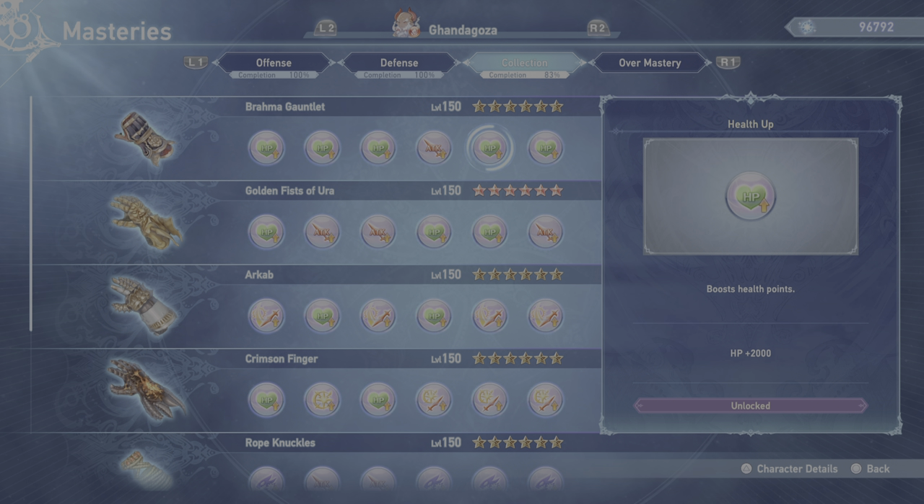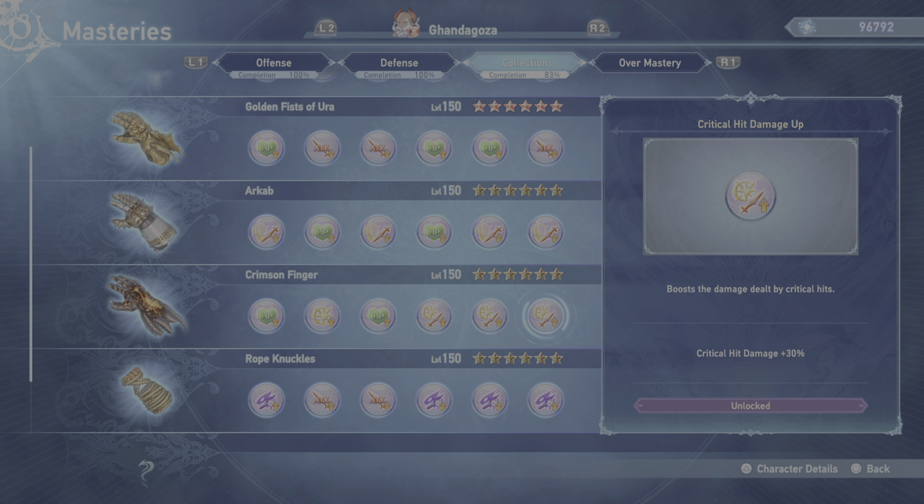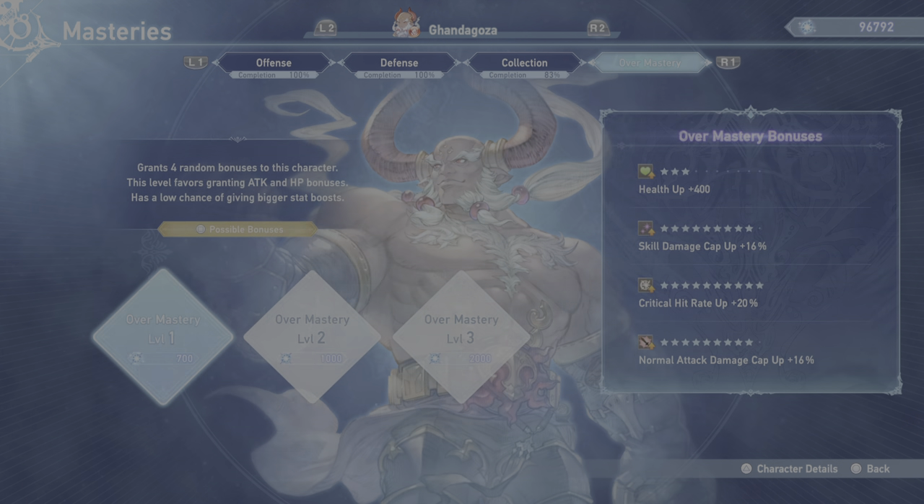Some of them are really significant: HP plus 2,000, plus 5,000, Attack plus 200, Crit Rate, Crit Hit Damage plus 30%. You need that.